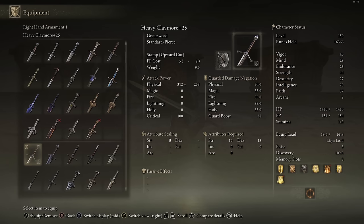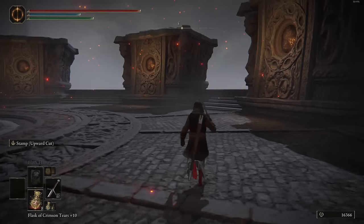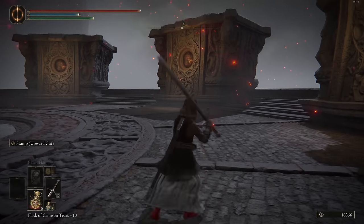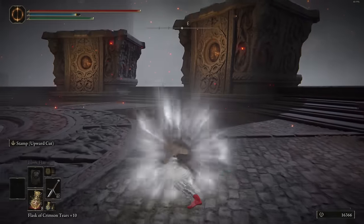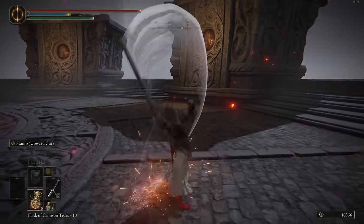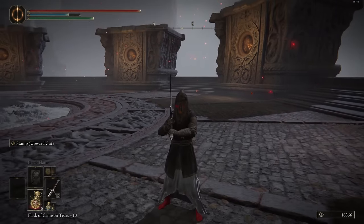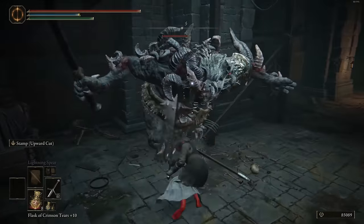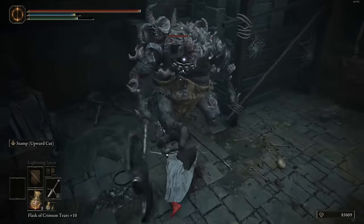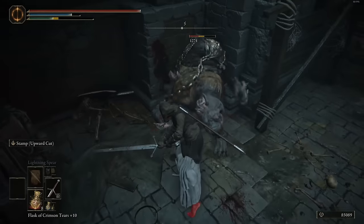Next up we have Stamp Upward Cut. Very similar to Stamp Sweep — only usable on great swords, colossal swords, colossal weapons, axes, and hammers. It works exactly the same way: a nice stamp that gives you boosted defenses and boosted poise, and the follow-up is an upward cut that does a lot of damage and a lot of knockback, flinging enemies up in the air. It does really nice damage and is a direct upgrade to Stamp Sweep — more damage, more poise damage, and it's quicker. It's like the equivalent of using Sheath but for larger weapons.